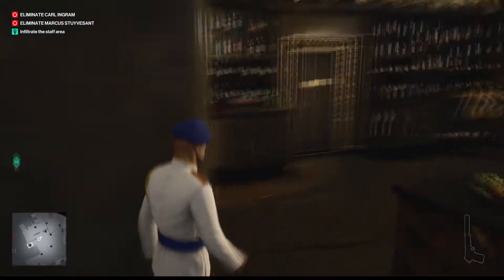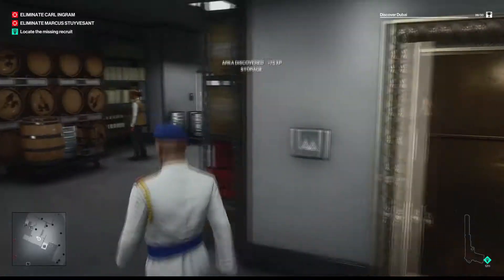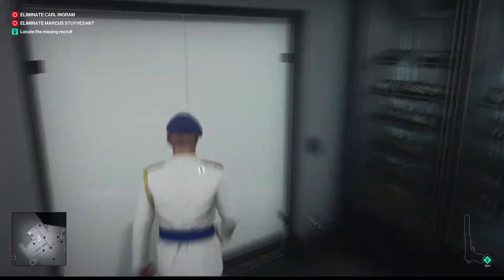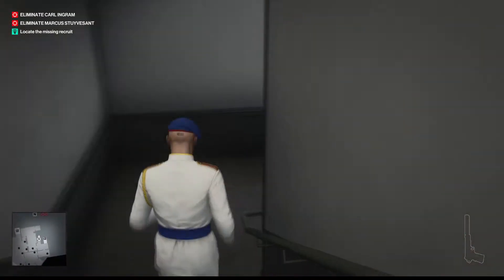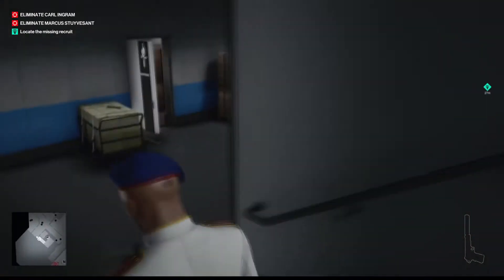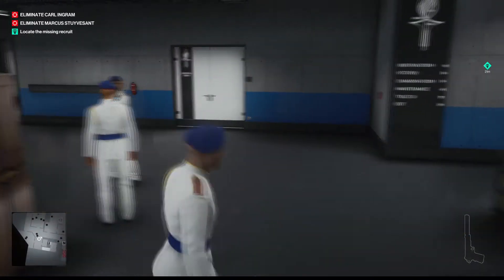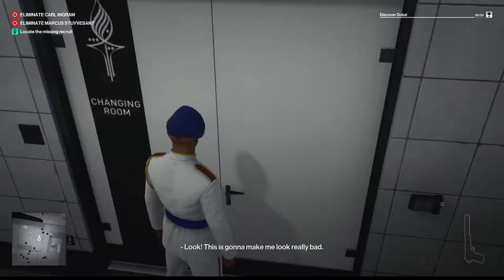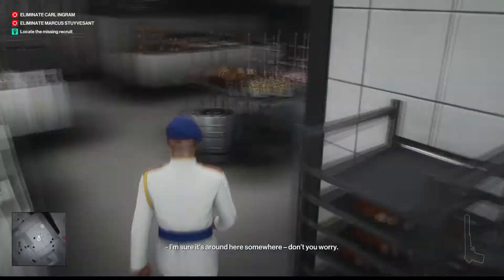Once you do that, go back down the stairs and then head to — just follow along the same direction I'm going. There might be a faster way, but this is the direction I took and it wasn't too bad. Now right down those stairs there and over across here, right through those doors there into the kitchen. I thought you could get through those doors, but apparently you can't.